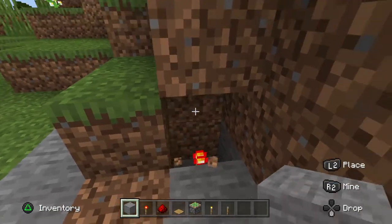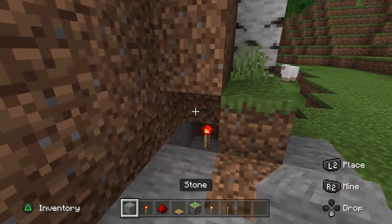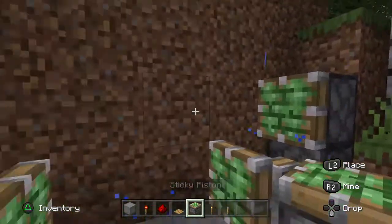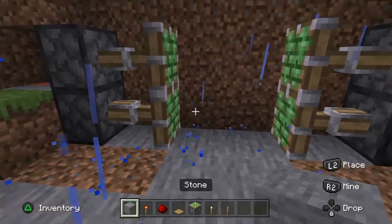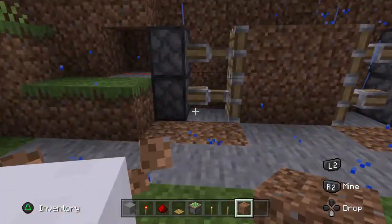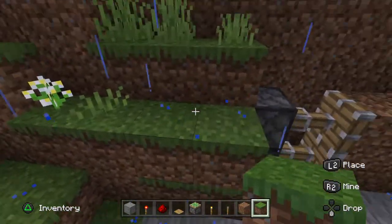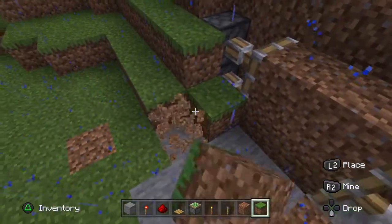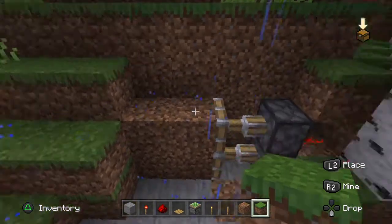Then you want to fill this in here. I placed the torch there, so if I place this here it should go off, and this one should not. Place that there and go like that. That one should not go off, so place that there. Break the one behind the piston that doesn't go off, and fill it in with dirt or whatever block matches your wall. You just don't want anyone to be able to tell that there are sticky pistons in there.